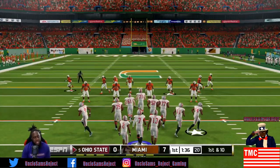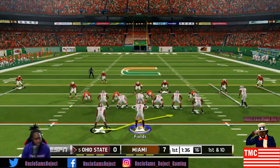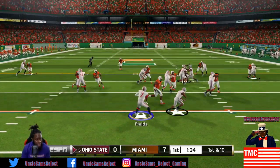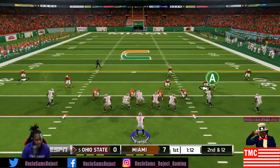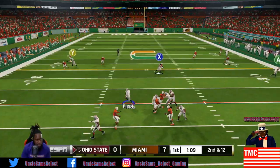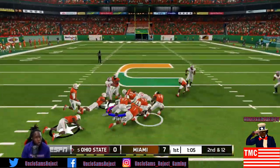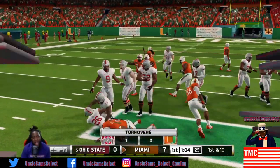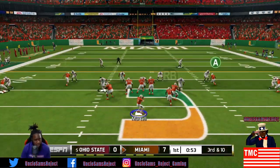Alright, now Justin Fields and this Ohio State squad comes out. Justin Fields is one of my favorite players to play with. Second and 12 - parts like the Red Sea for Fields. Oh he has time - stay up! Oh no, he puts it on the ground, he loses it! Bethel picks it up and Miami gets the rock back. Come on, you gotta hold on to those fam.